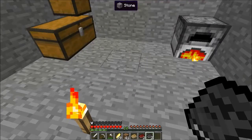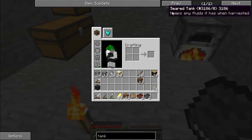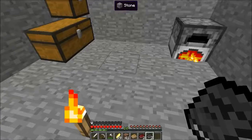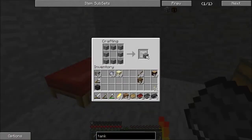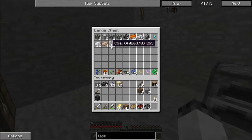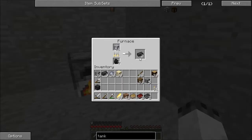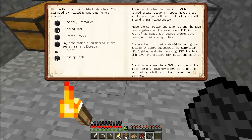What's next? Once you have the tank. Eight of those — I have eight of those. Let's make the tank. Need glass — eight, and I need glass. Maybe make another furnace. Nine seared bricks, any combinations of ten seared bricks, seared tanks or drains, one faucet, one casting table.